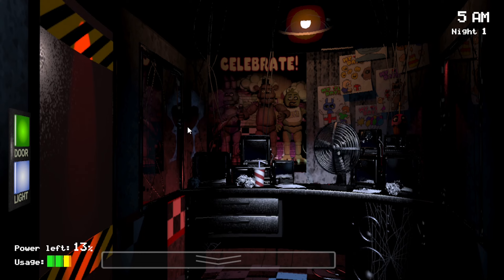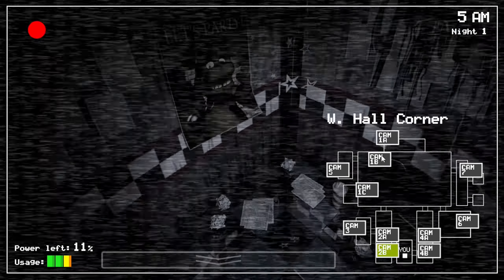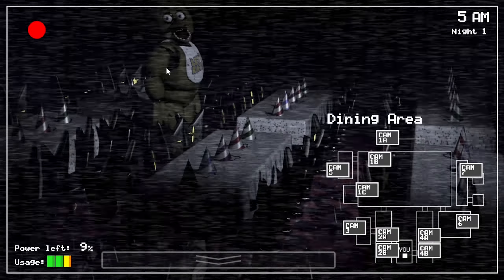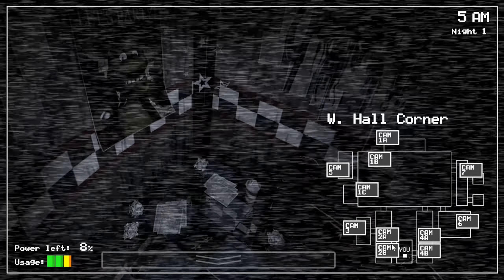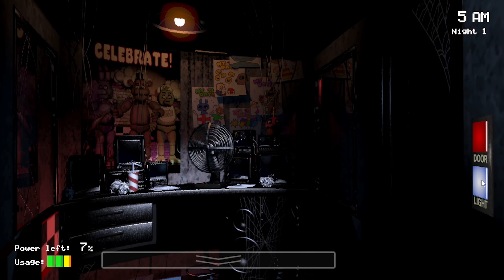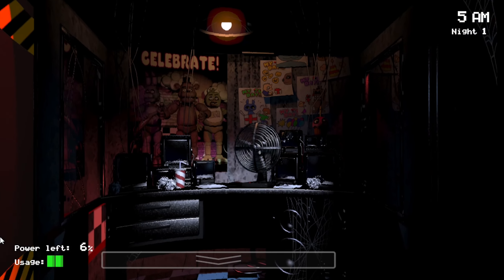Chica just moved to the center of the room — she wasn't there before, maybe she was, I'm not sure. I think we're going to survive the first night, which is good! Just need to close this door and — yes! We only had a little power left but we survived! Let's go — first night of Five Nights at Freddy's, survived! Pretty simple right, this is all the game. Thank you guys for watching and I'll see you on the next one.